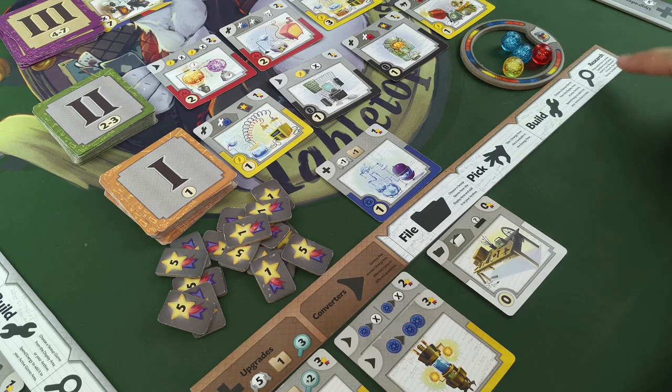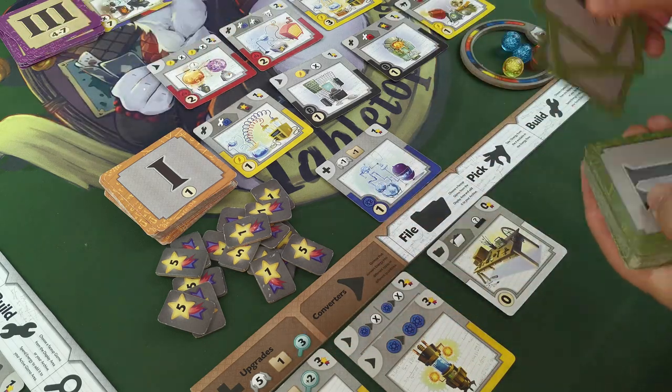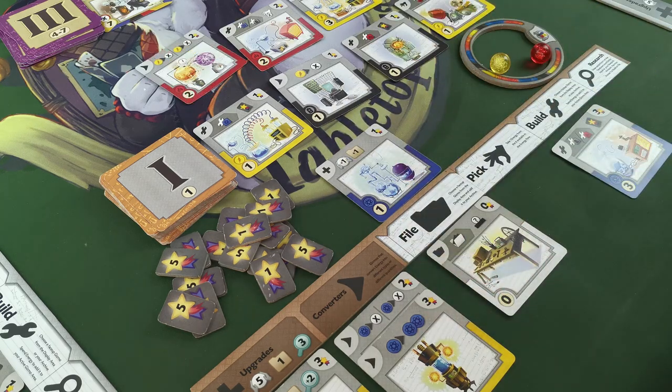To research, draw an amount of cards from any one deck according to your research amount. You can then choose one card to either file into your archive or build with energy. Energy converters can also be used here. Return all unchosen cards back to the bottom of the deck.